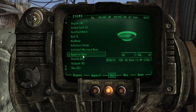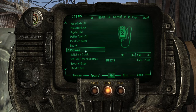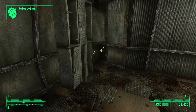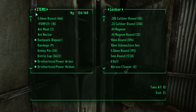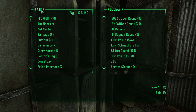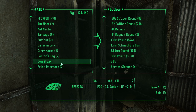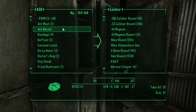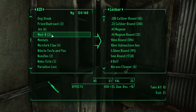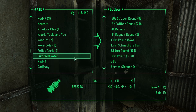Let's get rid of some of our weight. We've got a very nice assortment here. I double-tapped R when I was going in to transfer stuff and took all - yeah, it was bad, it was real bad guys, not a fun time. Two doctor's bags is fine. Ant Nectar for some carry weight. Buff out for emergencies. I don't really use Psycho so we'll drop that off.